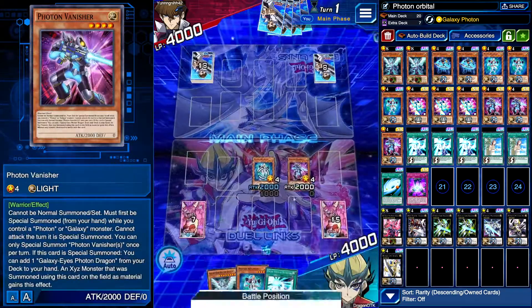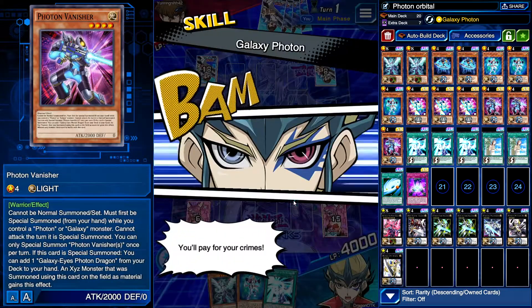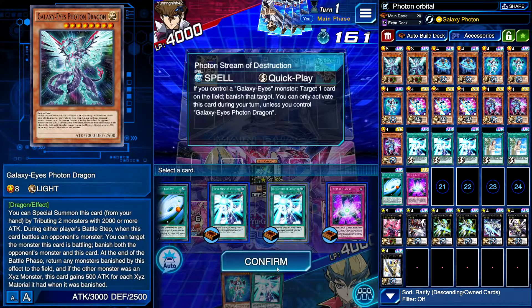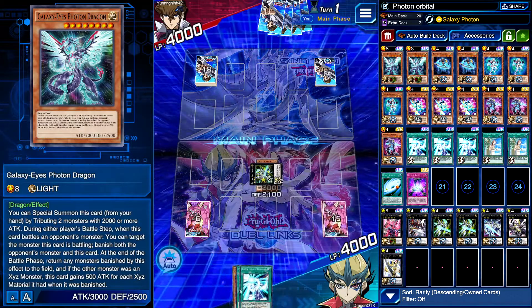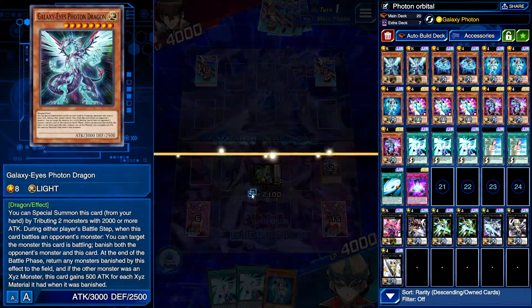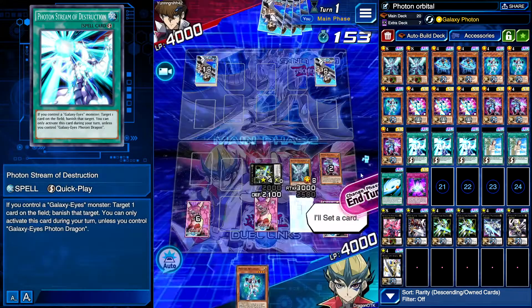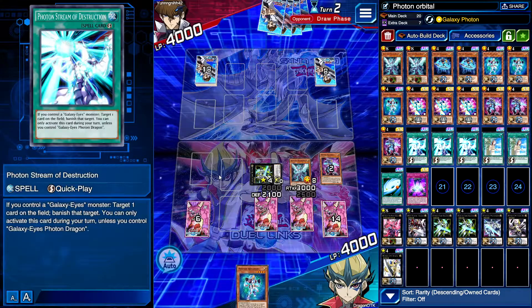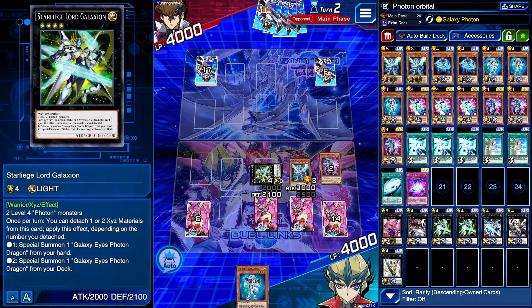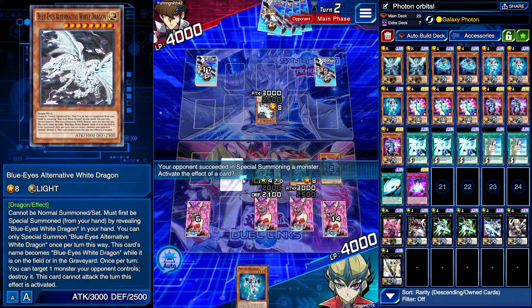We're going to go for Galaxi-Gon. I'm hoping we can draw a Photon Orbital. So we've got double Photon Streams and Galaxy Eyes Photon. We go ahead and pop one of his cards — we're going to banish that, completely taken out of play. He's going to set multiple cards; I just know it. I'm probably going to go ahead and banish another. We also grab Photon Orbital from the deck.